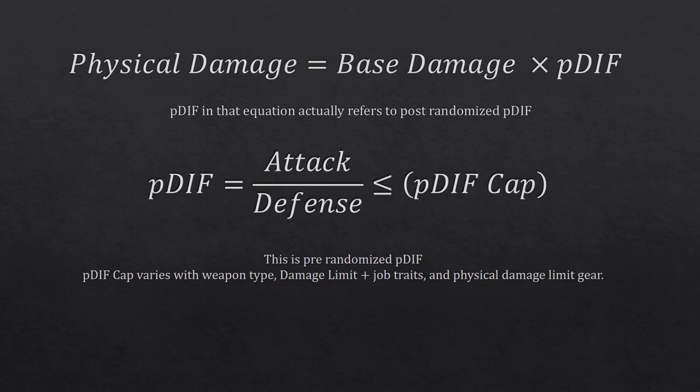Your pdiff is equal to your attack divided by your enemy's defense, subject to a pdiff cap. This isn't quite true because the first pdiff is actually your post-randomized pdiff, and the second is your pre-randomized pdiff. There's a level correction involved and a random value within a certain range based on your pre-randomized pdiff, which is why when you hit something with physical damage, there's a random number within a range of your actual damage.